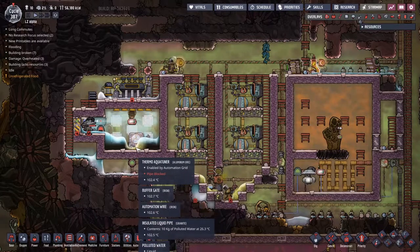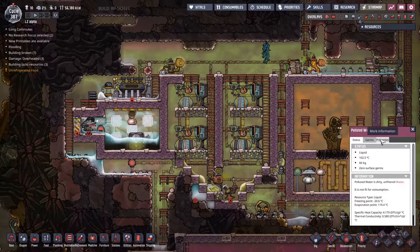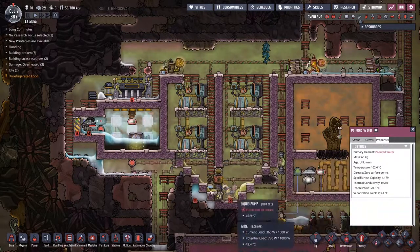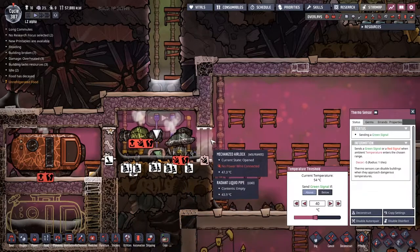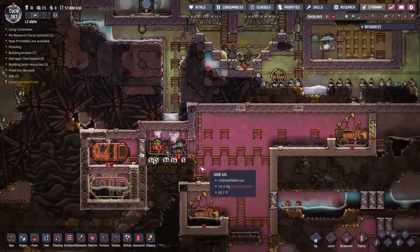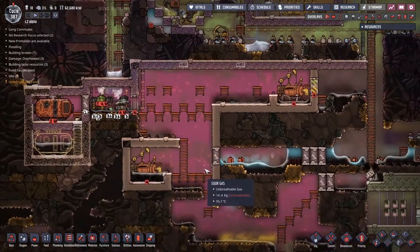I'm a little bit worried about the polluted water in here - it doesn't seem to be doing anything. We're already at 102 degrees in there - what temperature does it vaporize? About 120, let's call it. I'm going to open all this up. Mainly I want to get this abyssalite out of here, and also I want to repair the gas pump and stuff. I'm hoping the temperature isn't going to spike too severely now.